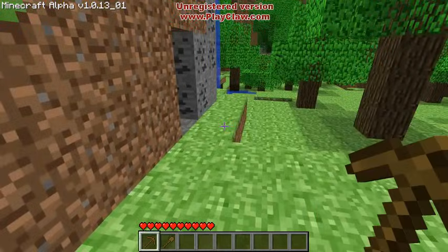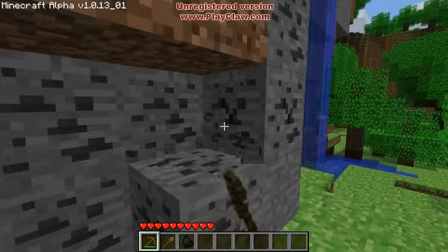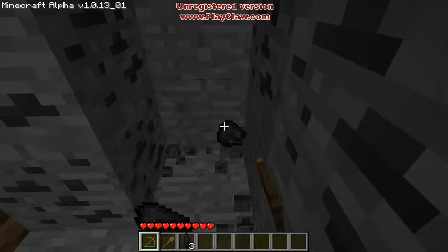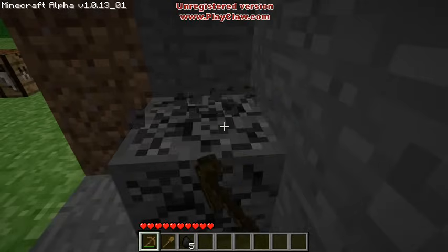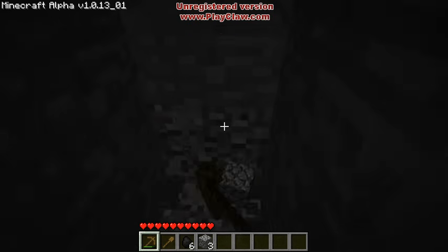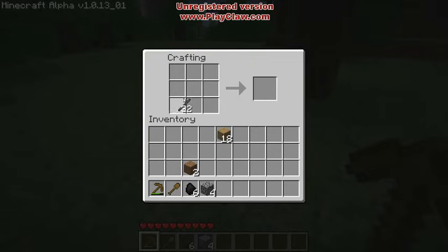We just want to use this wooden tool now to grab this coal. As you can see, the sun is going down, things are starting to get dark. I need to get some light created quickly and find a little hidey hole — that's basically what I'm making right here at the same time as I'm collecting. Once the sun goes down, a whole lot of nasty critters come out that want to kill me. Now let's make some torches: sticks, coal on top of the sticks, make torches. Just keep clicking. Now I grab some torches.